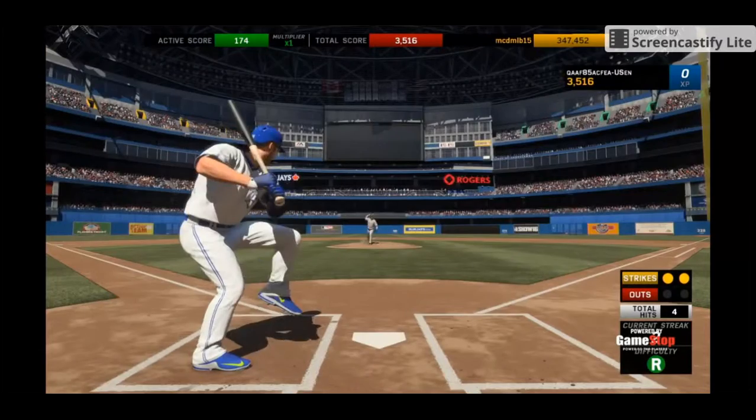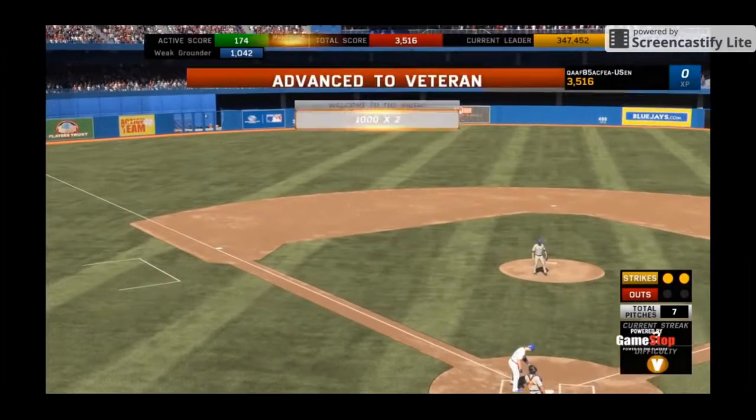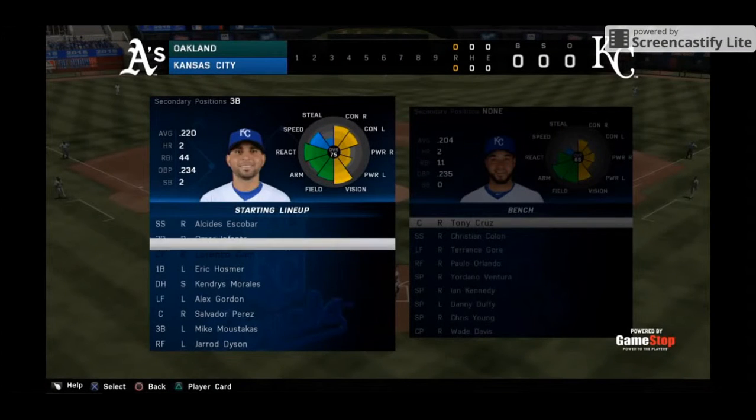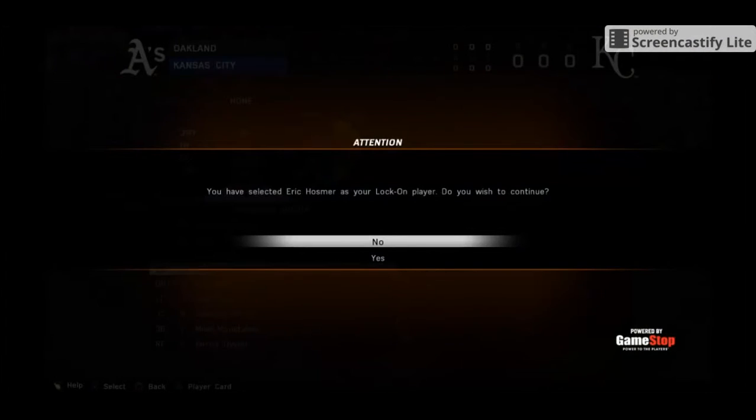We've redesigned Challenge of the Week to make it more rewarding and to give away more prizes throughout the year. You can initiate player lock in-game by going into the substitution screen and pressing R2 on the player you want to control.